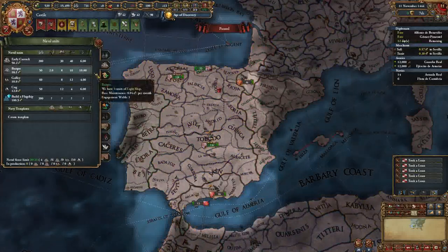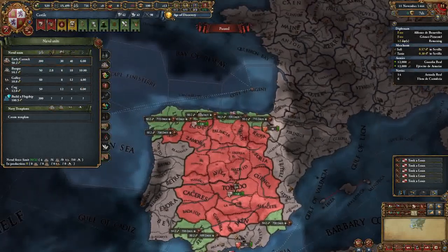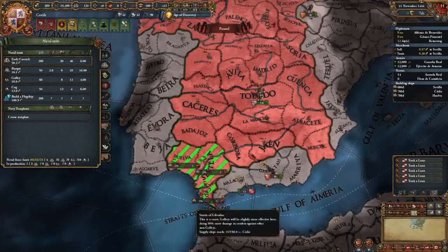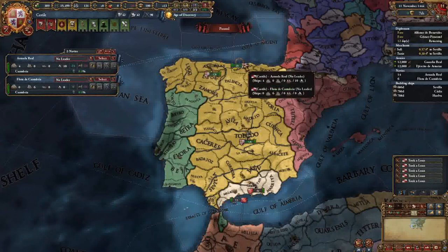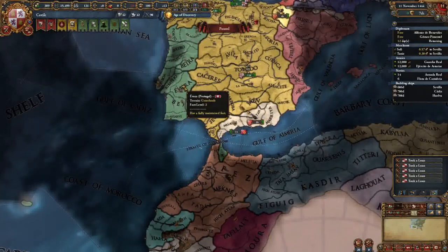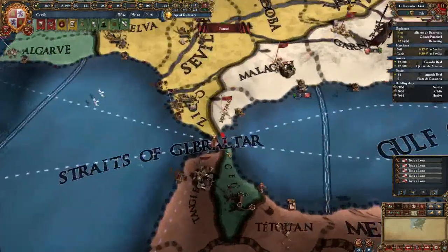We need to get to full force limit on our boats. I hit B on my keyboard, go to the boats, and we're going to make three carracks. We need to ensure we don't lose naval combat to Morocco. We're going to ally Portugal and use their navy to help - they've got 19 boats, we've got 20 soon to be 23. That's going to allow us to cross the strait of Gibraltar between Gibraltarique and Ceuta.